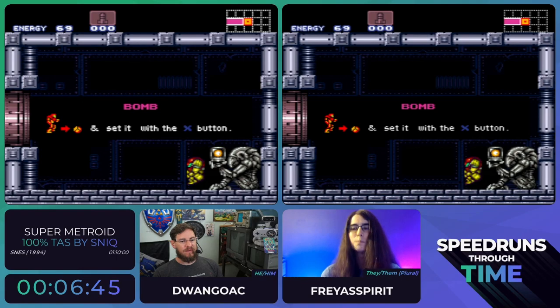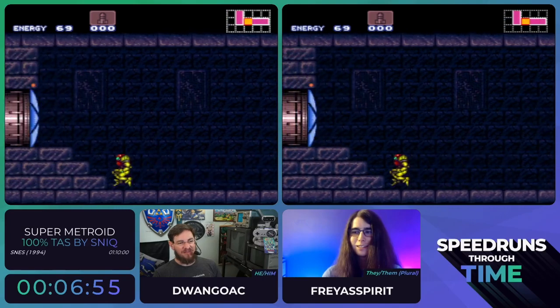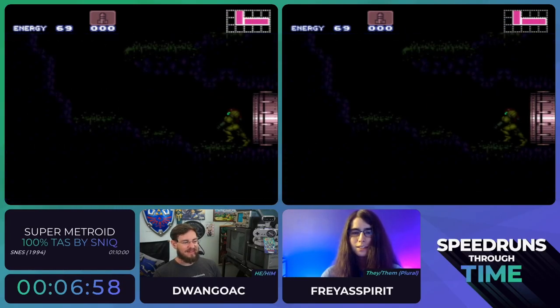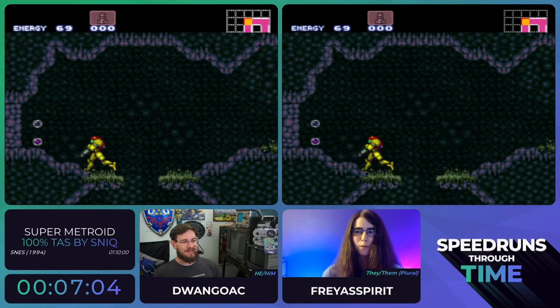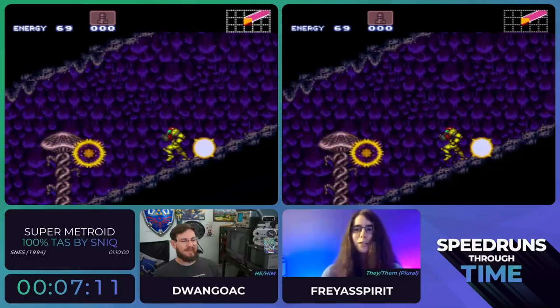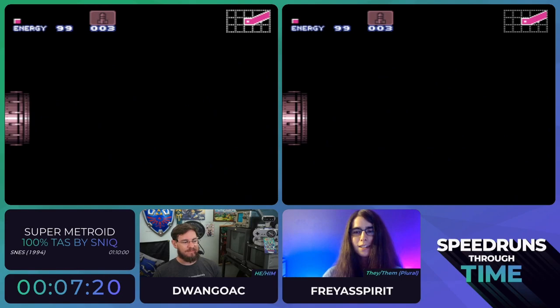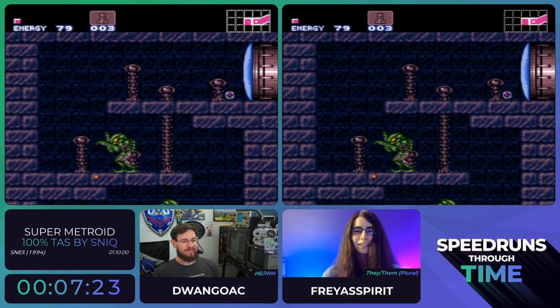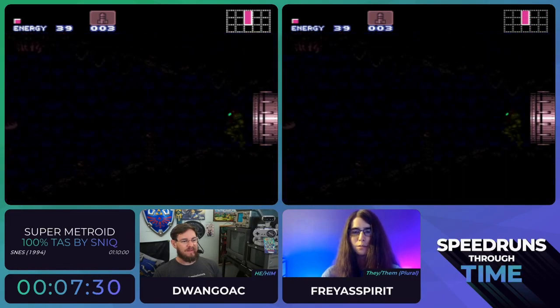This is Bomb Torizo Skip! You have about half a frame of leeway with this trick—it's very tight. With subpixels, apparently. There's collision oscillation in Super Metroid where, as a performance optimization, it only checks every tile every other frame. So even if you do all the inputs correctly, you have a 50-50 chance of actually getting through the door, because it might not interact. That's probably the single tightest trick in the run.